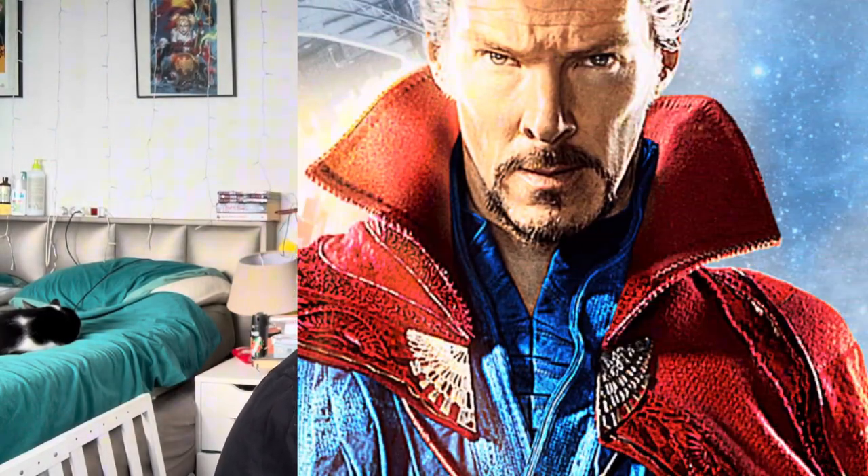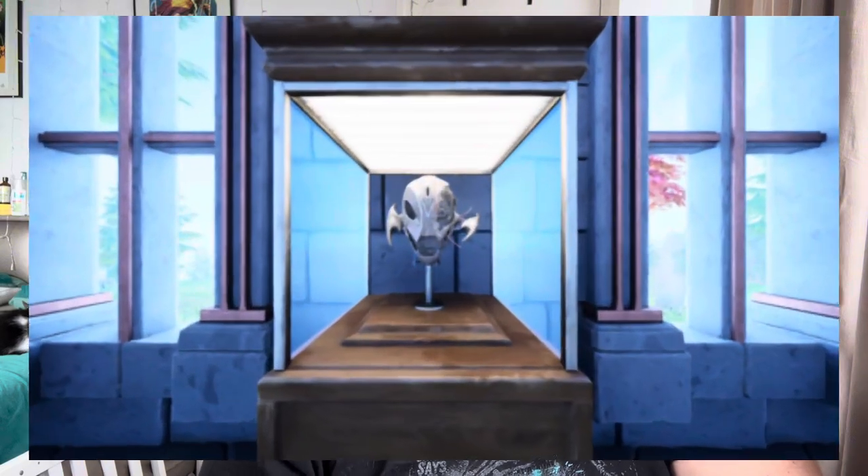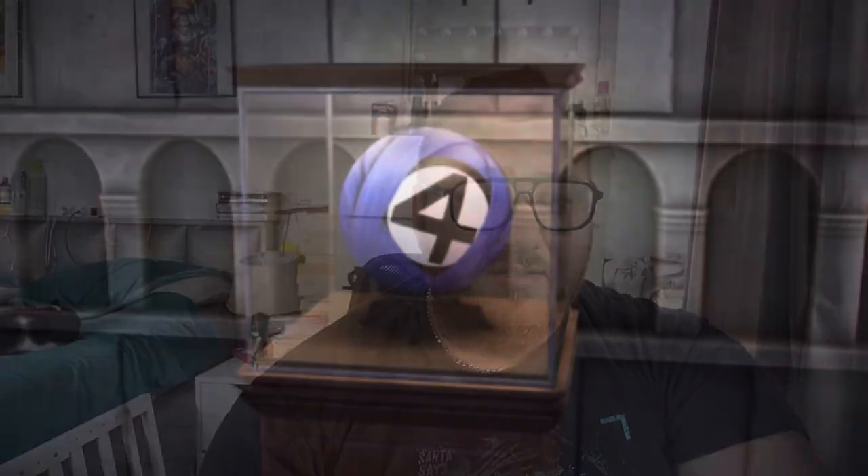Fortnite has also paid homage to some of Marvel's mystical and mechanical legends. In Castle Doom you'll find the Eye of Agamotto, which famously belonged to the Sorcerer Supreme, also known as Dr. Strange. This powerful artifact is a testament to Doom's reach across the Marvel universe, even into the mystical realms. Right next to it you'll find the head of Ultron, another Marvel villain who has faced off against the Avengers multiple times. Doom's collection of trophies continues to grow.